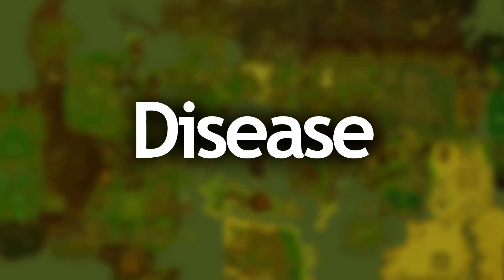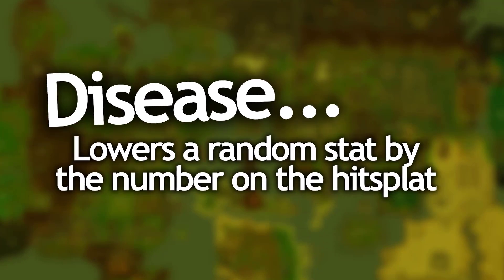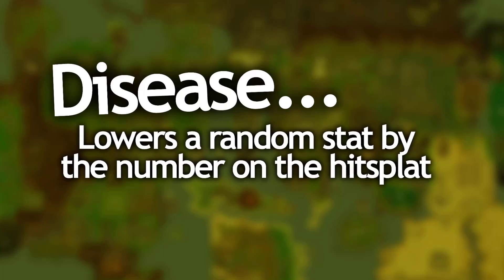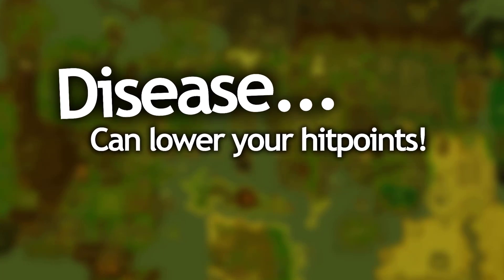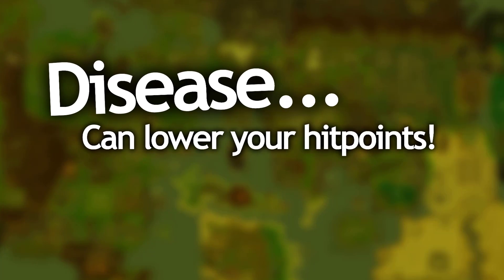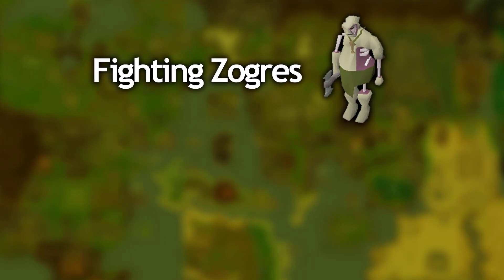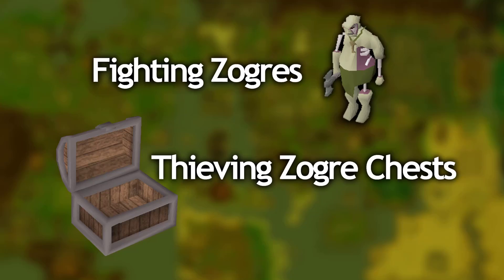The last one to talk about is disease, and this comes from anything Zogre related in RuneScape. It is the orange yellowy hit splat and it doesn't deal any damage on you — well, actually it can. What it does is it lowers your stats by a random number. That stat can include hit points so it hits up to about 10, but the chances of constantly draining hit points is really low. You can be given a disease when hitting a Zogre by attacking it or even pickpocketing any of the Zogre chests.